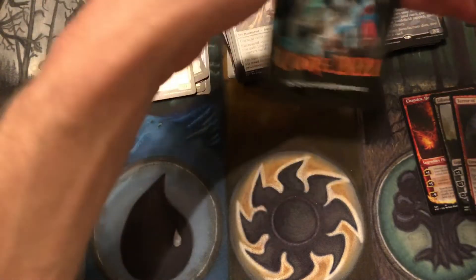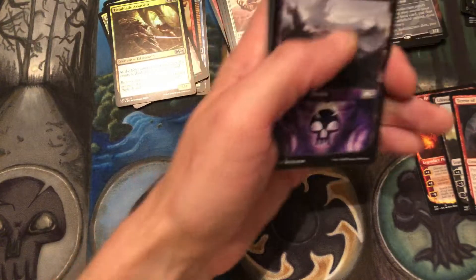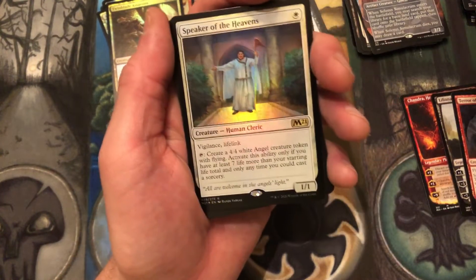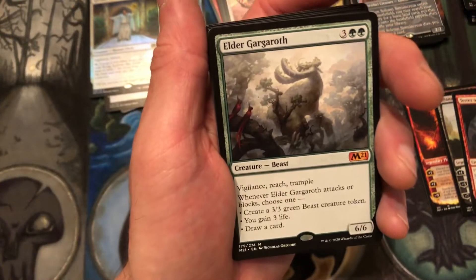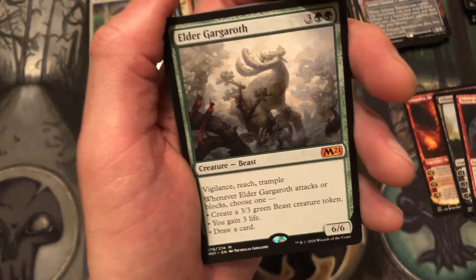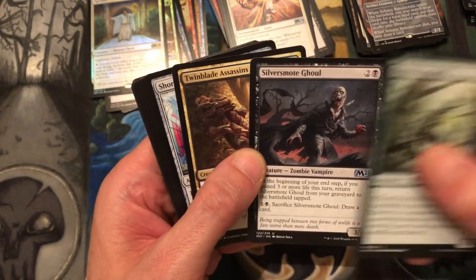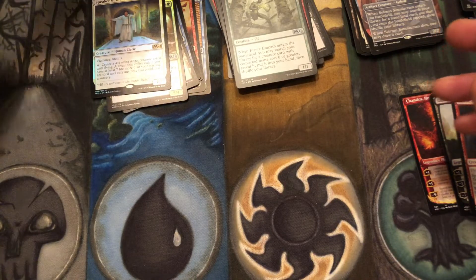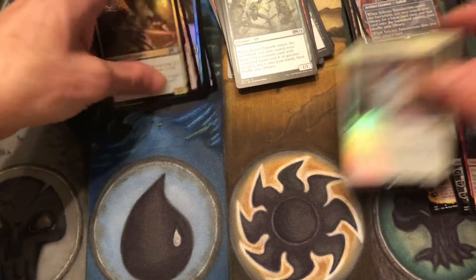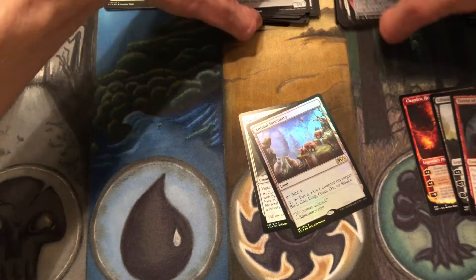Alright, we're on our last stack now — 12 more packs. We have a swamp — ooh, another foil rare! Foil Speaker of the Heavens, very cool. Oh yes, Elder Gargaroth — very cool, another mythic! This is a decent card right here, I'm happy with that. And Fierce Empath, Twin-Blade Assassin and then some common crap. Very cool — so we got two foil rares, I'm going to put them aside so we can enjoy them at the end of the video.